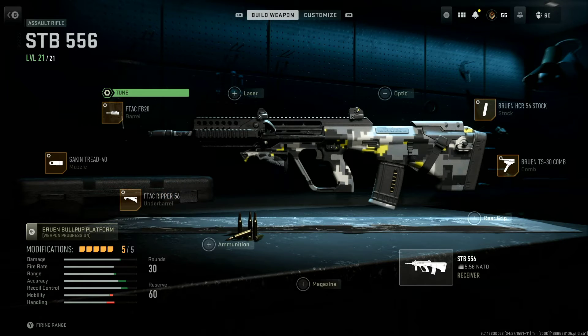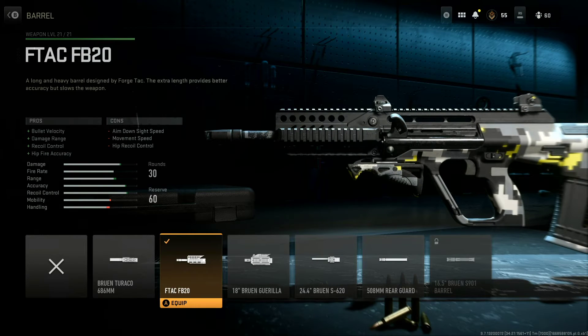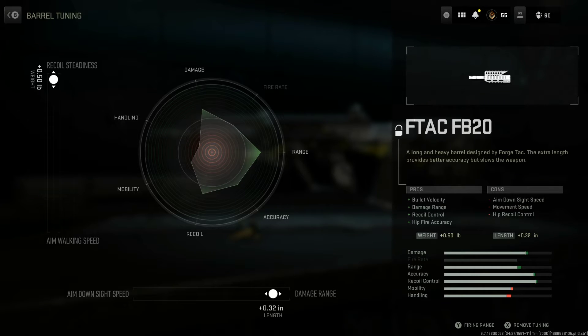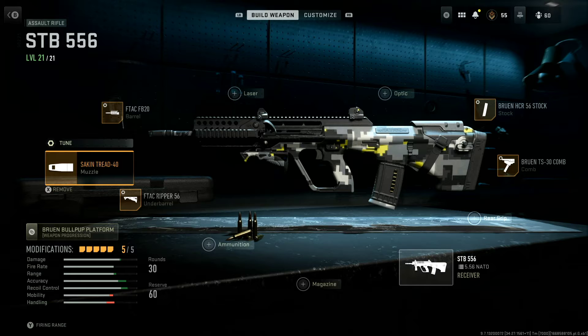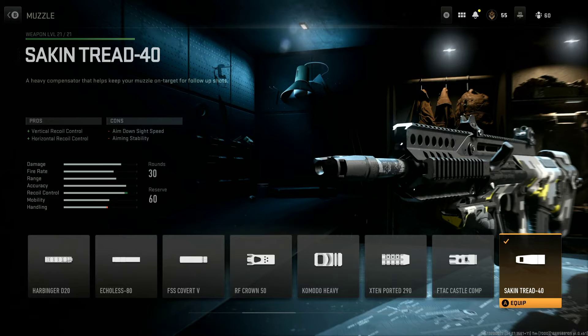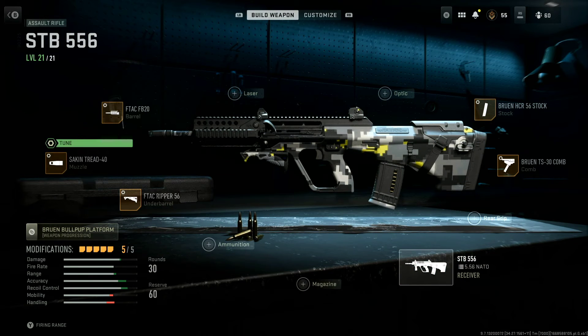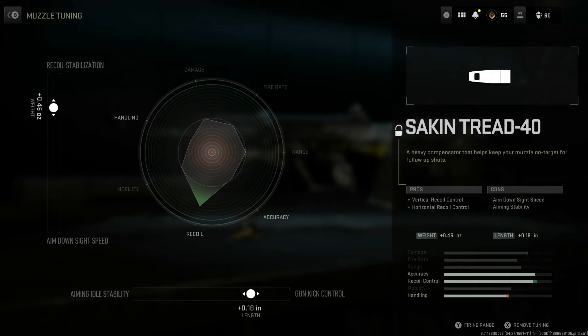Here's the setup. I got the F-TAC FB20 — y'all can see the perks right there. Here's the tune for it. And then the Socking Tread 40 muzzle — the best muzzle in the game for recoil control. Here's the tune: plus 46 for recoil stabilization and plus 18 for kick control.